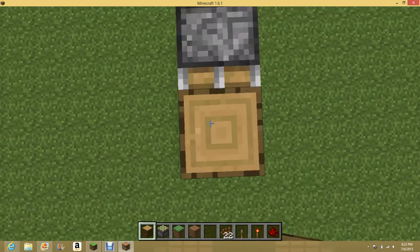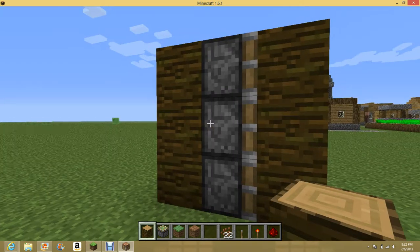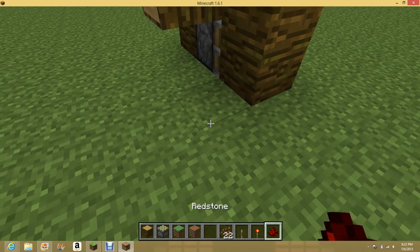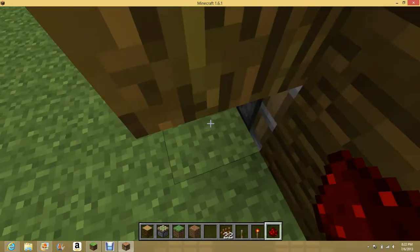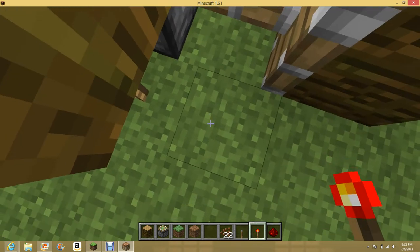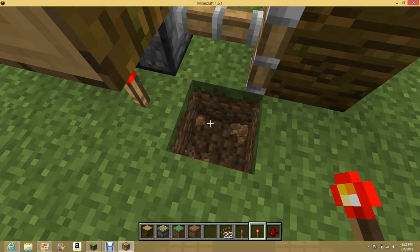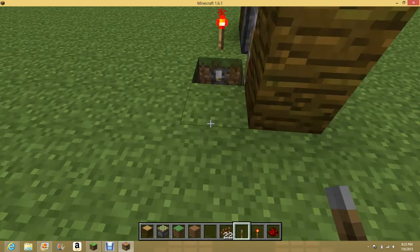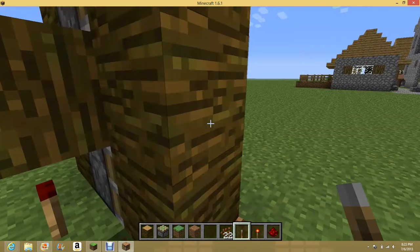I'm trying to do this as fast as I can so you don't have to watch a long video. Then you put some redstone, put it right there, and then you get a redstone torch, put it right there, lever, put it there, and when you click, it goes.